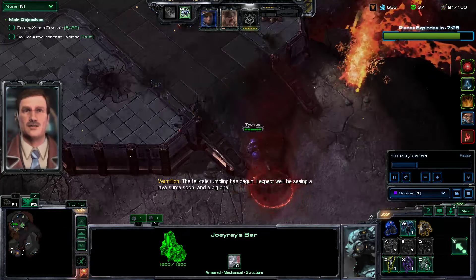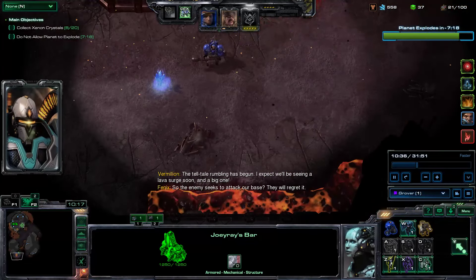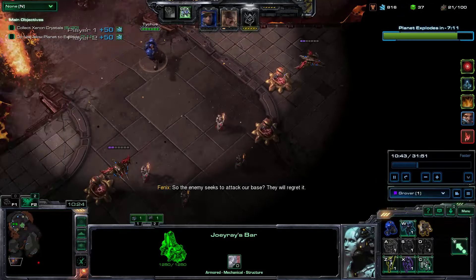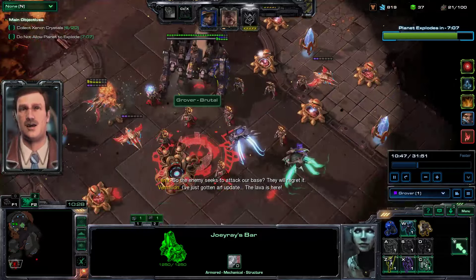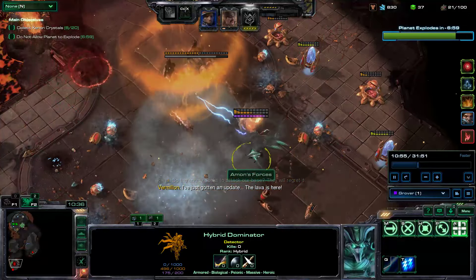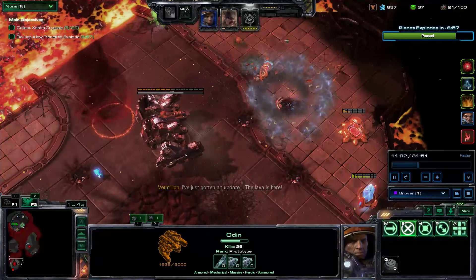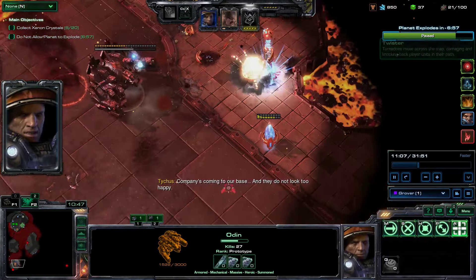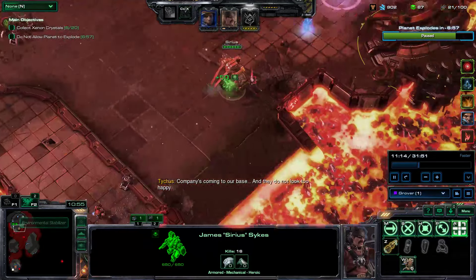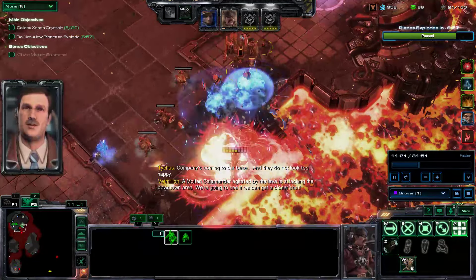Because I have Odin off cooldown, I decide I'm just going to go over to this base and drop a big red button here — just clear out all this garbage. The Odin can just kill the hybrid dominator. I'm not worried about the attack wave. Sirius is there. Sirius can take care of everything. All gone.